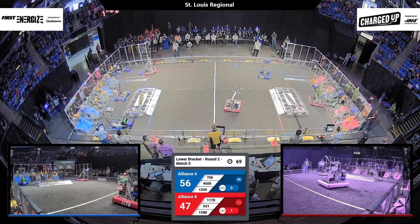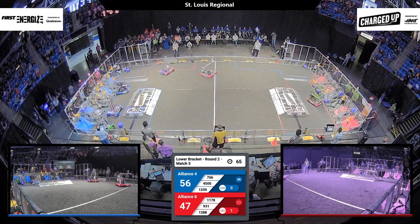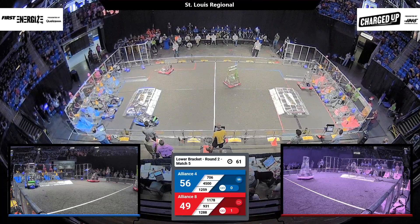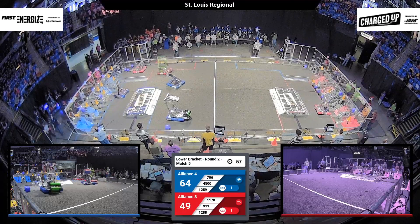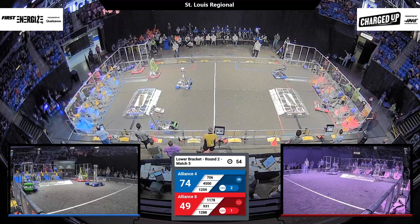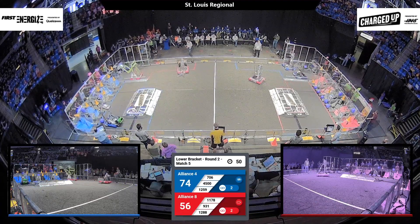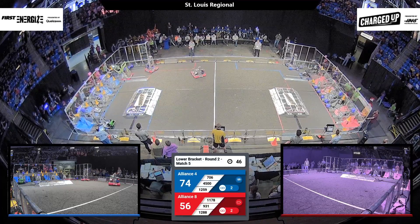Meanwhile, on the Blue Alliance side, we have 706 looking to score their cones and 4500 looking for that as well. 931 jumps over the charge station and heads over to the substation, as does 4500. We have 55 seconds left in this match. Plenty of time to keep scoring. 931 is heading, guided by their human player, to score in the substation.